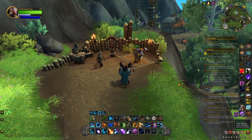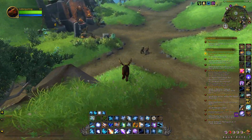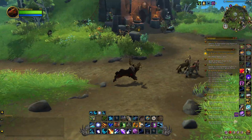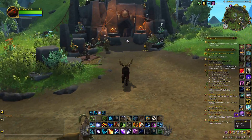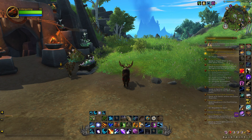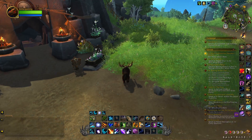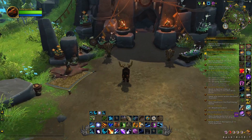We're right now at the flight path, and I'm going to show you where to go from here. You're going to come down and go to the first entrance here. There is another entrance on the other side where I went the first time, because I was flying in from Marukai, but you want to go to the one closest to the flight path.